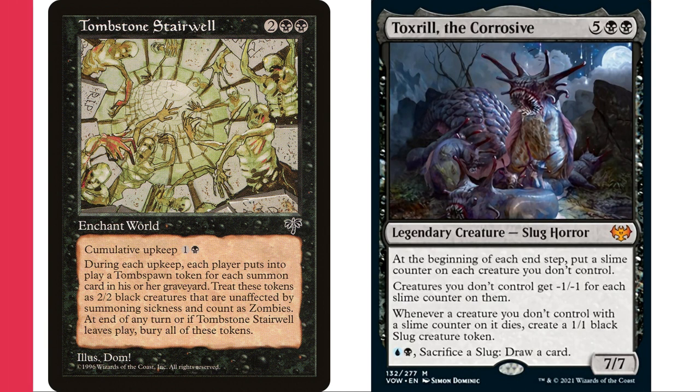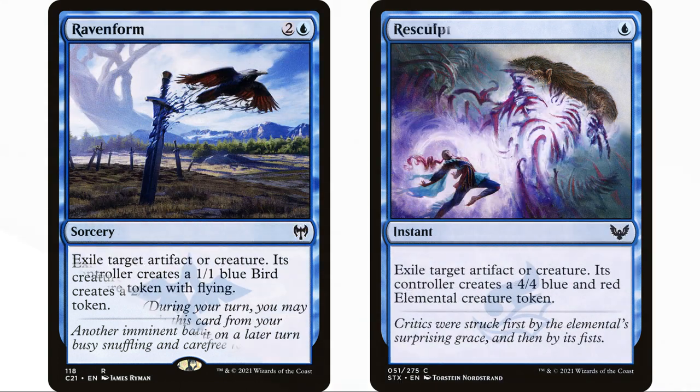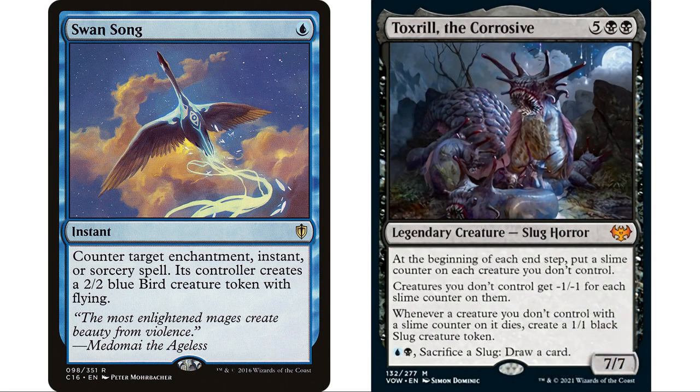There are also lots of spells in blue that make tokens as a byproduct: Curse of the Swine, Pongify — most of the removal in blue gives opponents a creature token. This is a great way to get rid of opponents' big or valuable creatures and replace them with a useless token that then dies to our commander's ability. Raven Form, Resculpt, Swan Song, Amphin Mutineer — tons of these effects we'd probably run anyway, and we get the added bonus of giving opponents creature tokens that our commander kills.